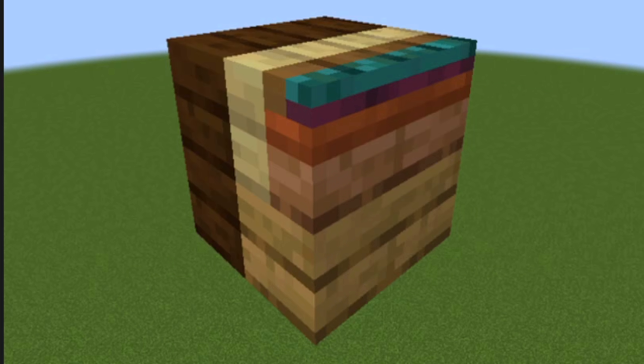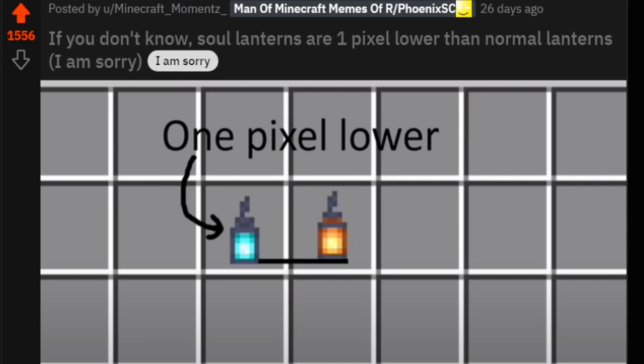Plank. Hey, that kind of looks like Fibonacci. If you don't know, soul lanterns are one pixel lower than normal lanterns.